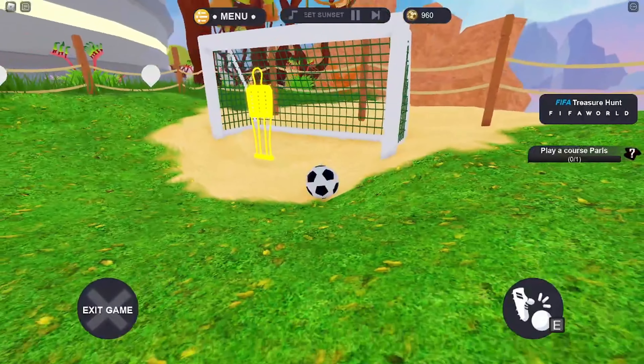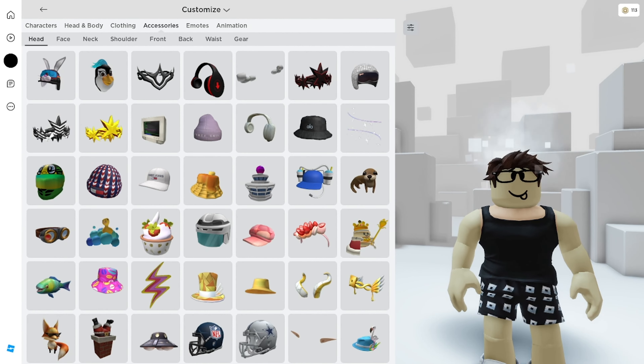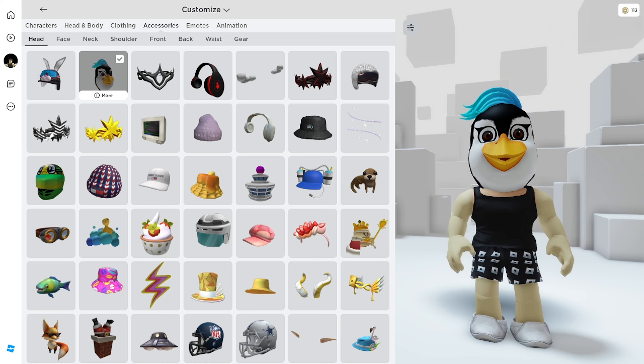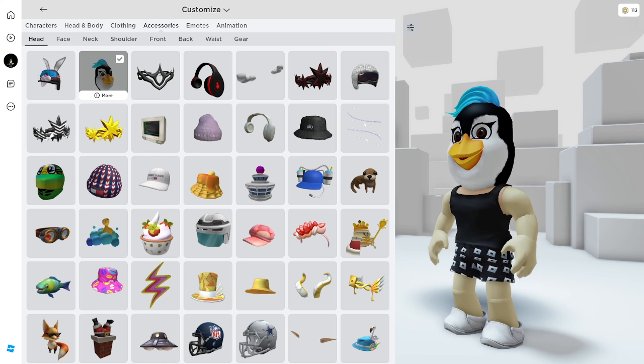All right, so we are at the end now. This is the last hole, and you can see I had all sorts of trouble there — the goalie ended up knocking the ball in for me. Let's go to the avatar shop and check it out. There it is. Now I am a big some kind of bird thing, and my hair is kind of neat.